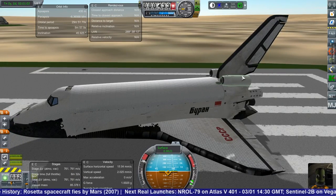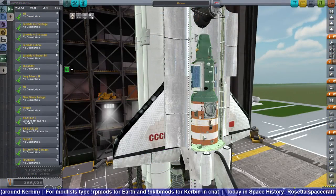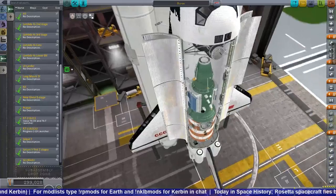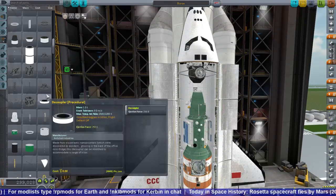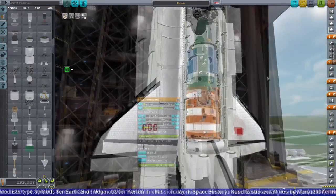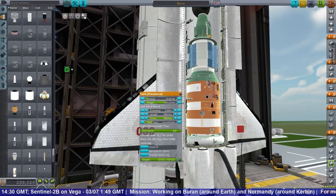I also wasn't able to get the jets working yet. How Advanced Jet Engines works with that is a little bit complicated, but I decided it was still workable enough to try and see if it could lift stuff. I've already tested it out at this point — this is a more operational launch, trying to lift a Salyut 7 into orbit.